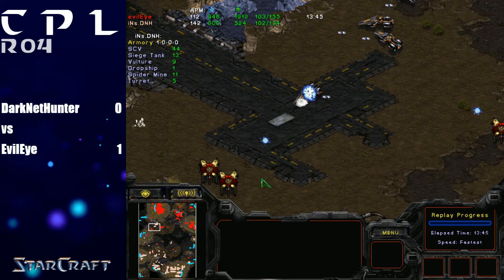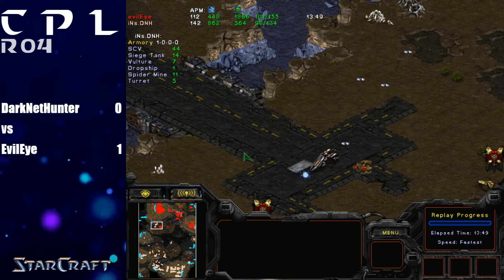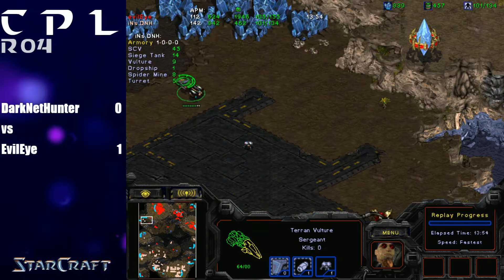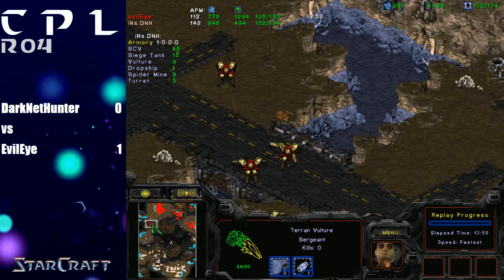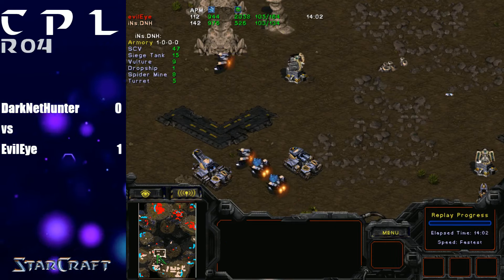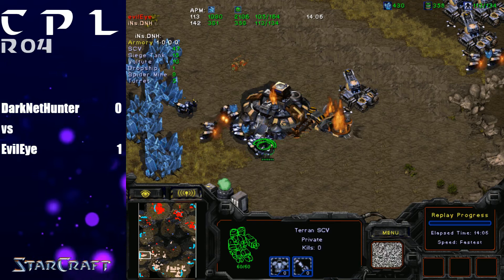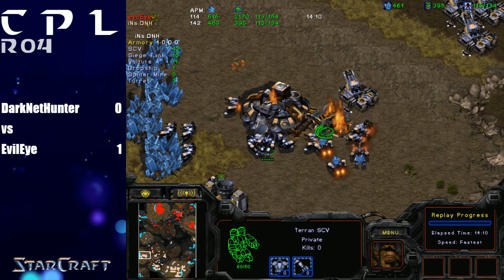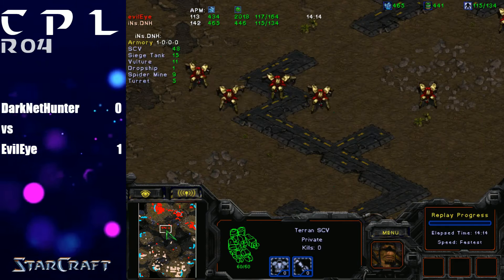I keep criticizing this player for being slow, but honestly the way he plays is kind of beautiful. He's spending every single bit of APM absolutely perfectly — I haven't seen a slip-up where I thought more APM would have saved him. It's like he's shopping at the dollar store while we're paying at Walmart for the same thing — buying one grain of rice at a time for 50 cents, or buying a pound at Goodwill.